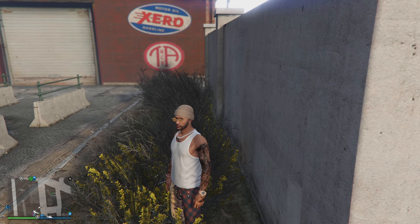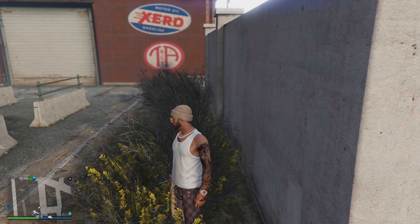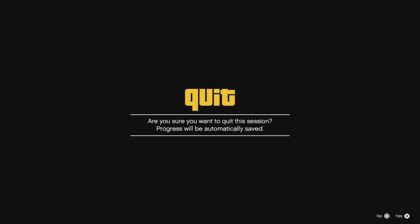If you don't see your character flash, that means you've got to retry it again. From here, just tell your friend to make sure they stay in the area. Make sure you tell the friend that glitched you out to bring the MOC to you.